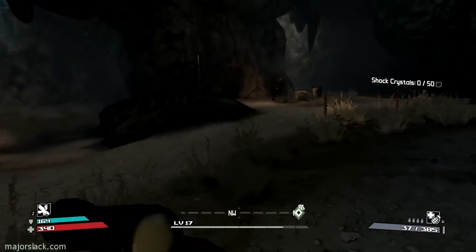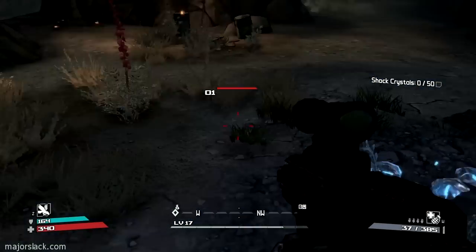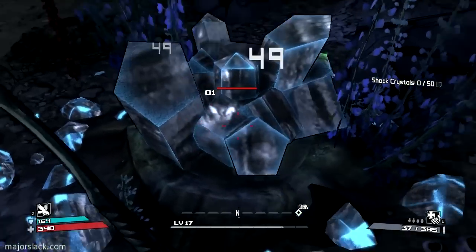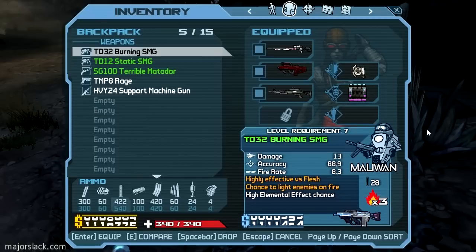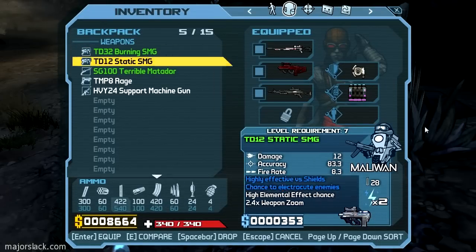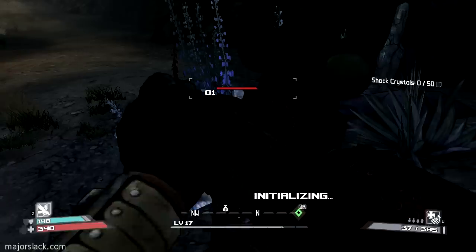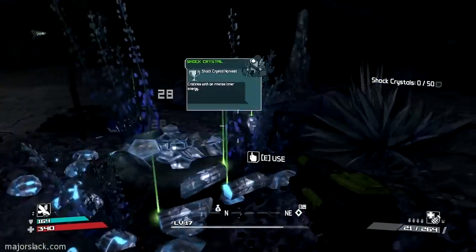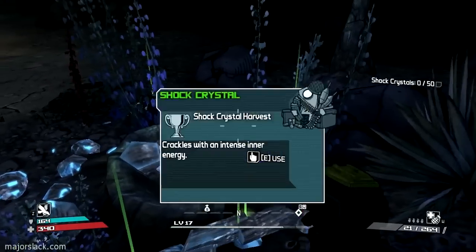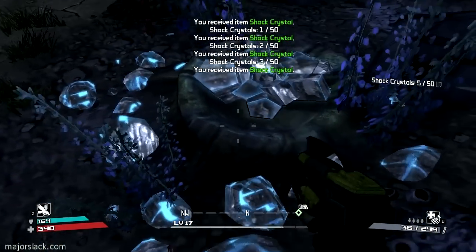So we've got to find these crystals. I kind of forget what they look like — but there they are. If you smack these, you break them open. Actually, let's get a Crystal Buster. Instead of smacking them I'm just going to shoot them with something — for example, something I'm not going to use very often. Save the TMP Rage. Okay, that's our Crystal Buster. You usually get five per. Got all five.